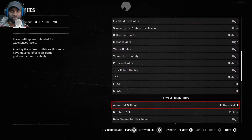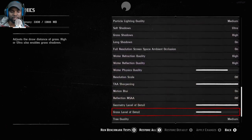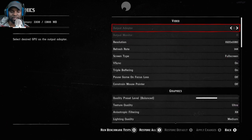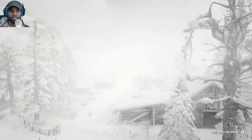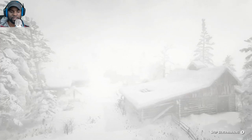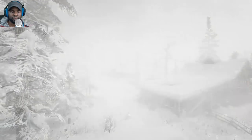Advanced graphics — you can unlock that and get really crafty. Motion blur is on. You can also run a benchmark — should we do that? Why not? I hope this doesn't crash the game. I don't know how long this is going to take, but some of you guys might be interested in this. Did the consoles even have a benchmark? I don't think I've seen this on consoles.